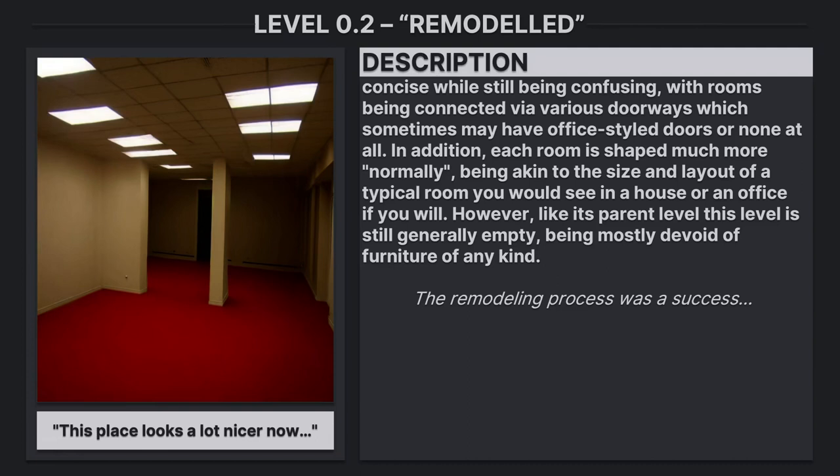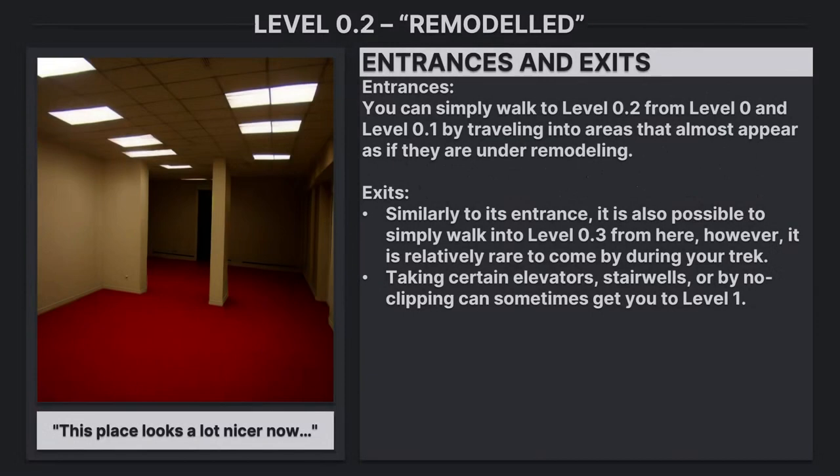The remodeling process was a success. Entrances: You can simply walk to level 0.2 from level 0 and level 0.1 by traveling into areas that almost appear as if they're under remodeling.